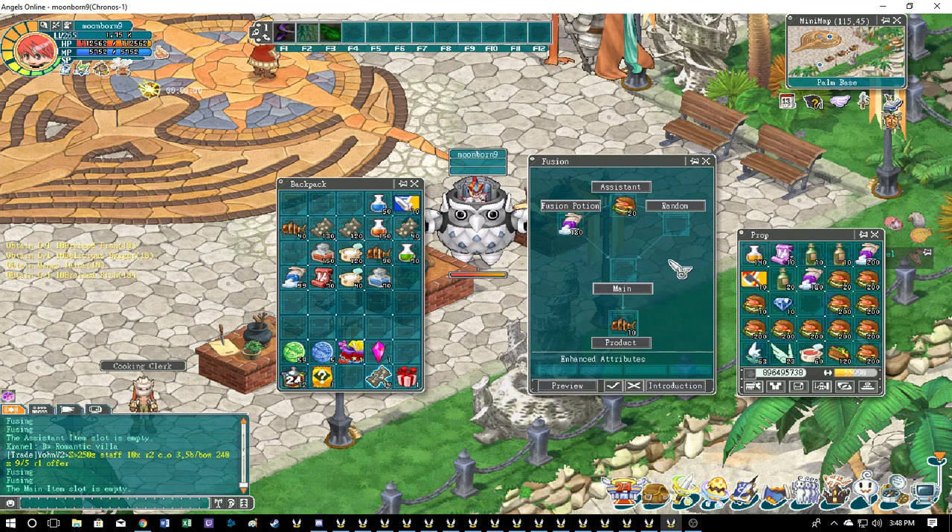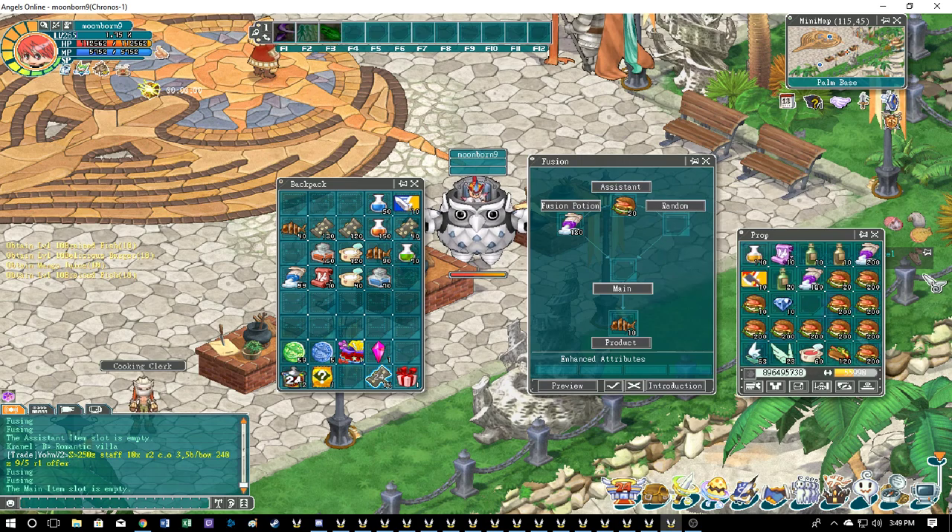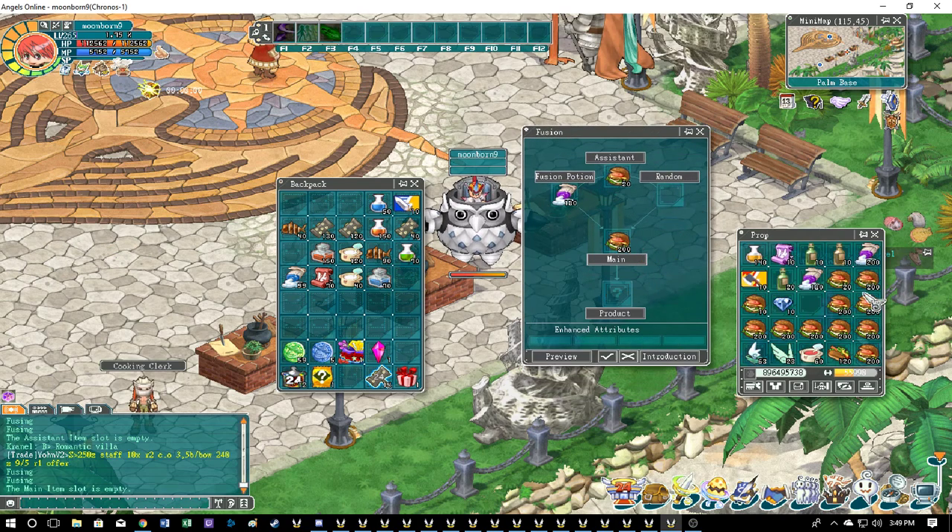It doesn't go purely off the average — it seems to factor in the average, but I've fused tier seven and six items and gotten a tier nine, so there is a chance to upgrade. Use regular fusion potions to start since they're cheaper. Once you finish with your food — I have about 104 slots to fuse — keep useful items like pet strike cards. A flawless sapphire on my list is rank 197, which is getting closer to my target of 350.